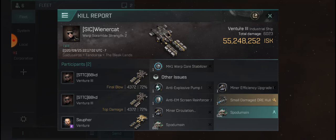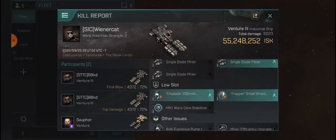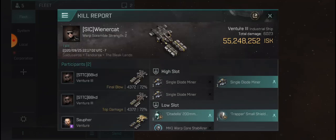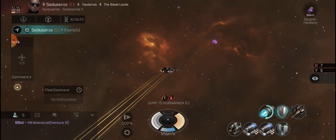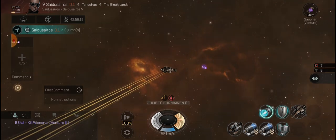Dude, he came in and then left as soon as he saw us. He only had a Mark 1 warp core stabilizer — so when he activates it he has a total of plus four. We had five and he couldn't get away. We dropped five on his ass. Rest in peace — 40 mil on that diode miner.